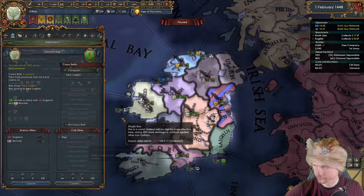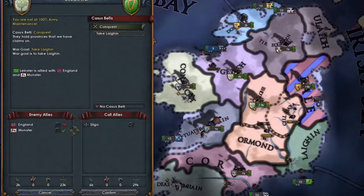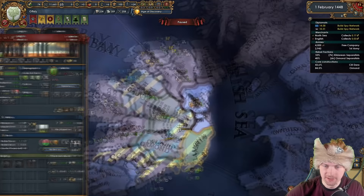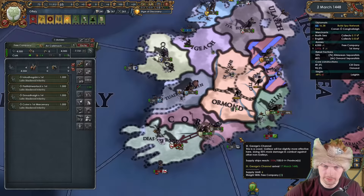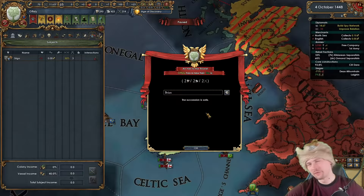They are disloyal but not dangerously so — it's all about fixing relations, which I'll start doing as soon as I create claims on my neighbors. We theoretically have an issue because England is allied to Tyrone, Ulster, and Leinster. But England is quite exhausted by the war, so they won't help their allies. We need to build a claim especially on the northern guys, who are also allied to Munster. Munster has a level 3 fort — we may need to just kill the army and sit on it for a separate peace.